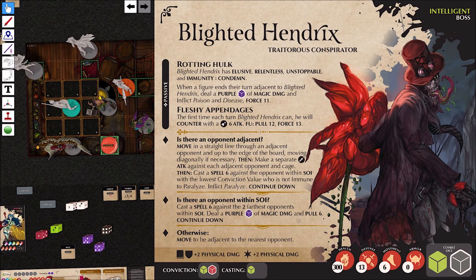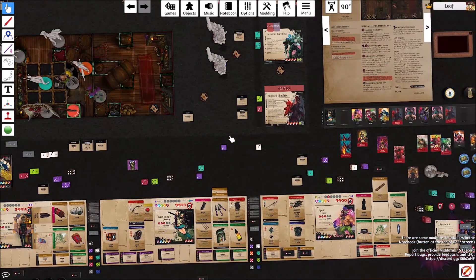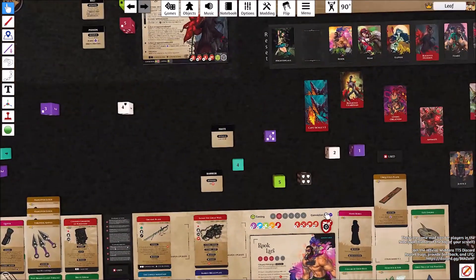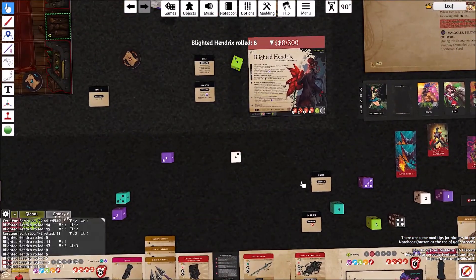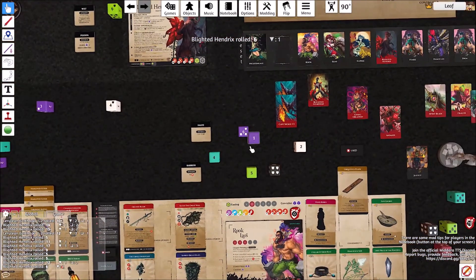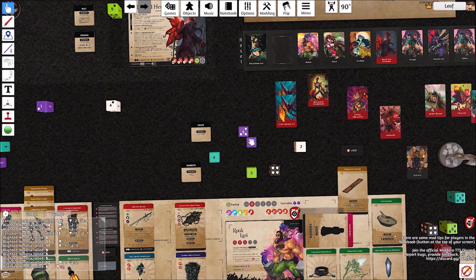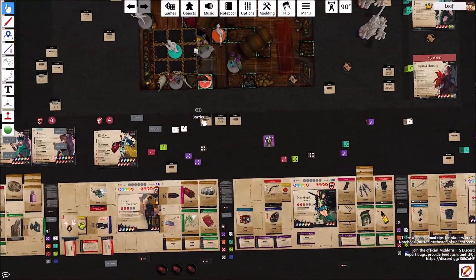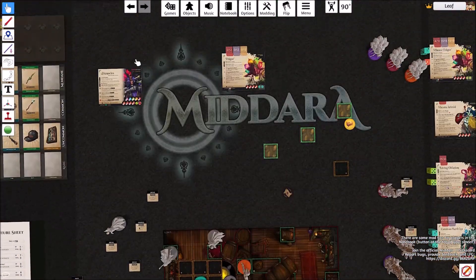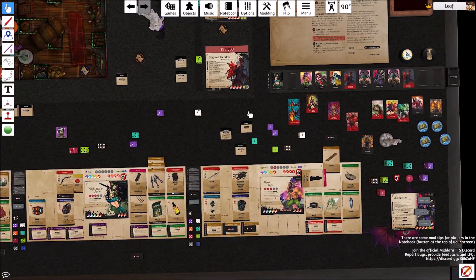He's going to cast Spell 6 with the opponent with the lowest conviction value within SOI — which is going to be Rook, because Rook actually has two purples now. Casting die: 6 plus 6 is 12. We get to roll two purples — I get to re-roll with Nano Robes. He gets Paralyzed.